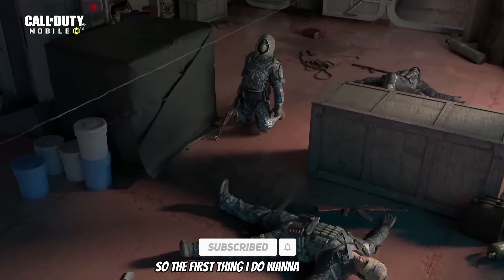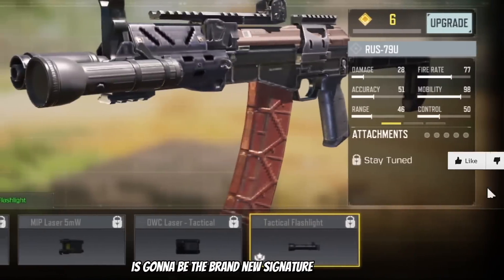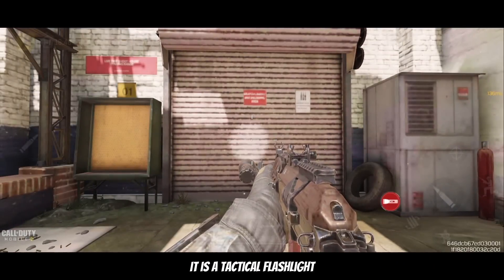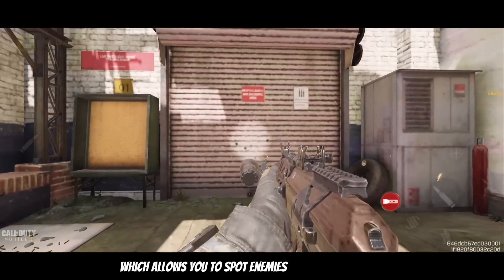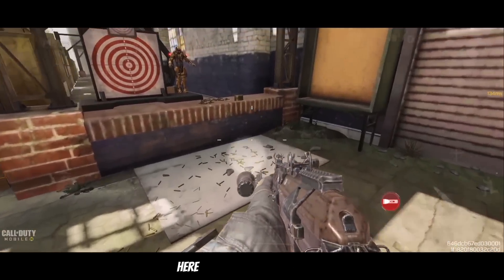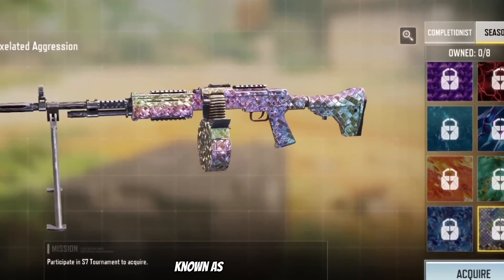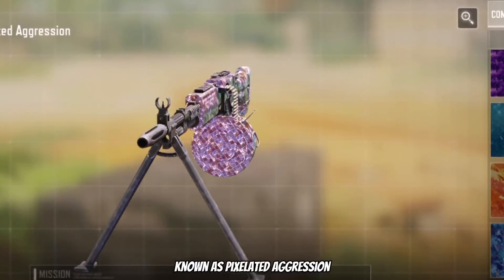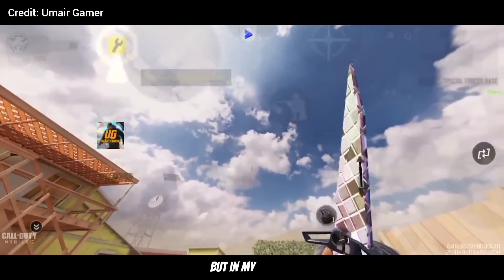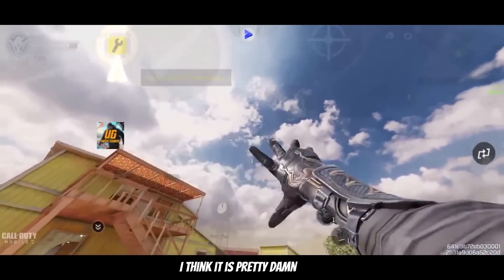The first thing I want to show you is the brand new signature attachment for the RUS — it is a tactical flashlight which allows you to spot enemies from further away. To be honest, it seems really pointless. Here is the new seasonal camo known as Pixelated Aggression. Many are saying it's the worst camo so far, but in my opinion I think it is pretty damn solid.